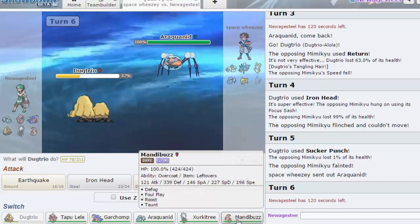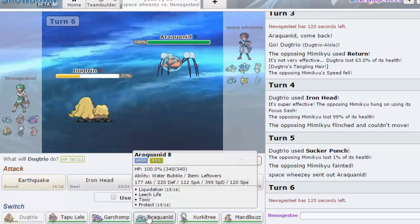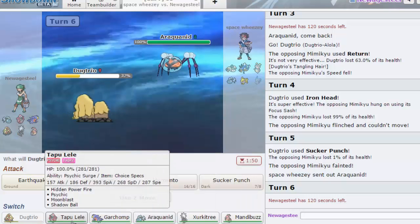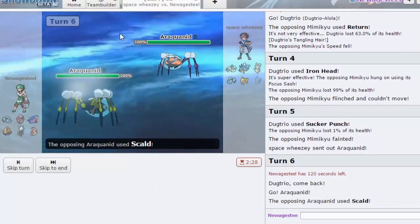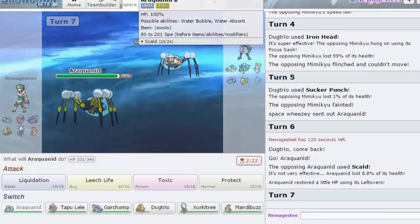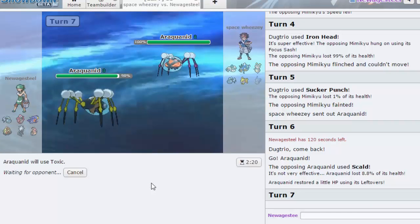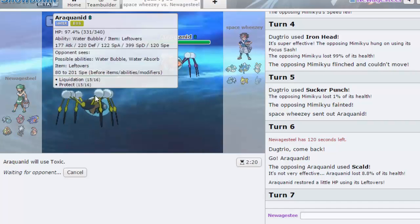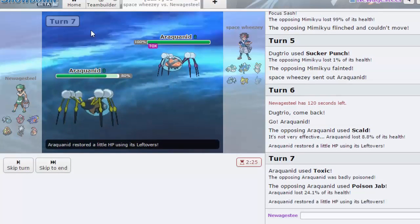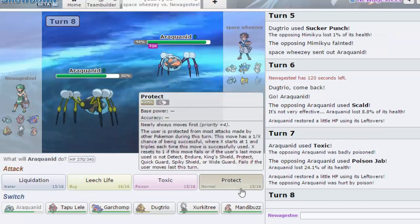I feel like Mandibuzz is a decent switch here, but my own Araquanid would probably be good too, especially because I don't know if his is Toxic or Choice Band. I'm gonna go out into my own Araquanid as he goes for Scald — because of Water Bubble I can't get burned. I think I will just go for Toxic. I don't know if he has Toxic too, but nothing else on his team really appreciates Toxic, and Magearna can't do much because of my special defense.